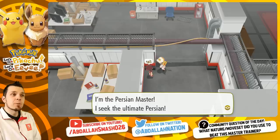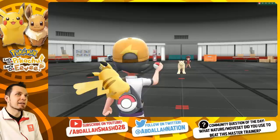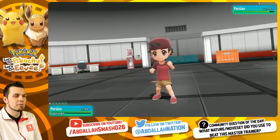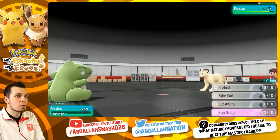I'm the Persian master — I seek the ultimate Persian. So this is going in 100% blind. Youngster Sean has got a cat. I want to do free damage with fake out right away to get the upper hand at the beginning, and then proceed to substitute. Wow, fake out did no damage whatsoever — not even worth it. I set up sub and he goes for hypnosis — beautiful, he misses! Hypnosis has very shaky accuracy. Now we're just going to proceed to play rough.